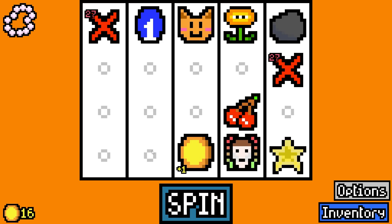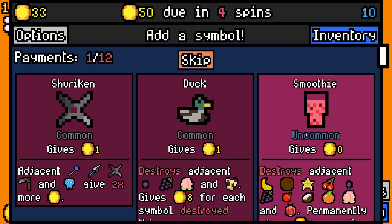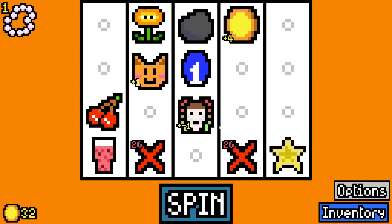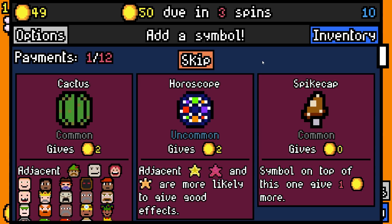It's going to take the pill. If we just destroy you at any point we can - okay, that's interesting. Let's get a smoothie because you can start with cherries and then add more fruit. 17 rolled a horoscope - adjacent star fruit, starfish and star gems are more likely to give good effects.